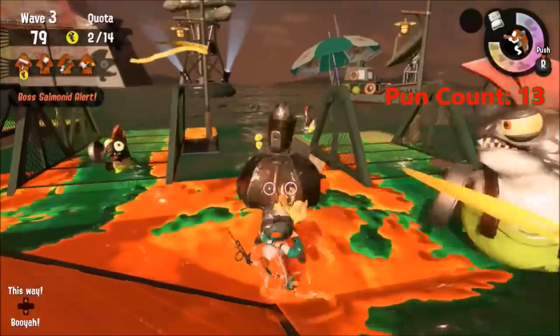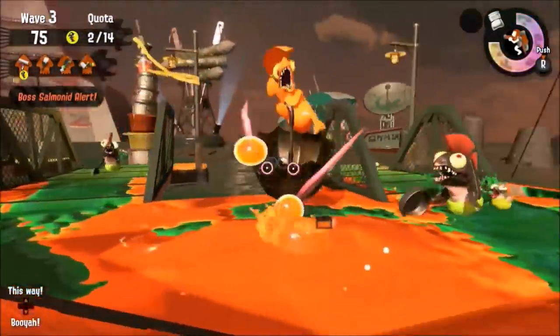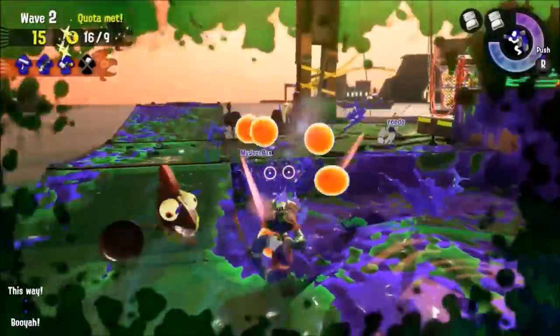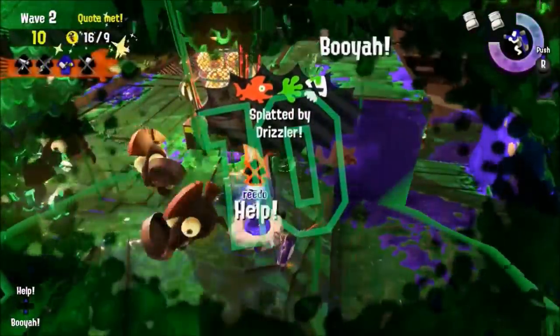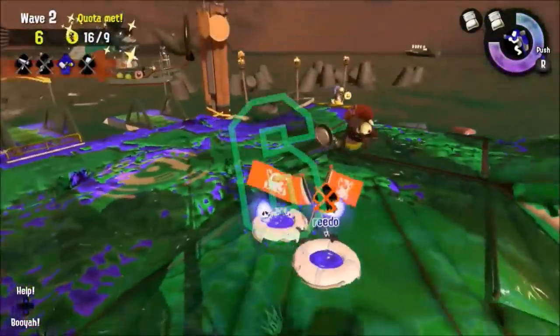The Drizzler isn't really that hard to defeat, but his ink storms are what really trip you up. This boss salmonid literally floats onto the battlefield and hides behind his shield until he fires off a missile, which is when you can start taking him down. The missiles that the Drizzlers fire, however, stick around even after they're killed and continue to fill the arena with enemy ink, which can really hamper your speed.